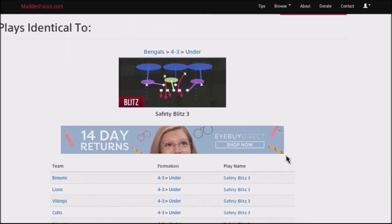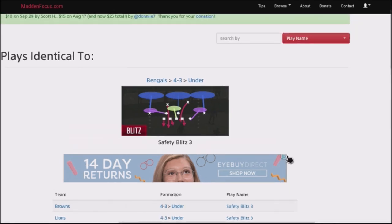So if you're running two-thirds of playbooks, there's a 66% chance you're going to have this in your playbook. If you are not running a 4-3 Under, I recommend you go ahead and jump in the lab and check it out.